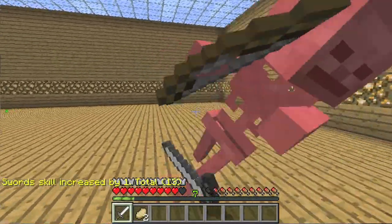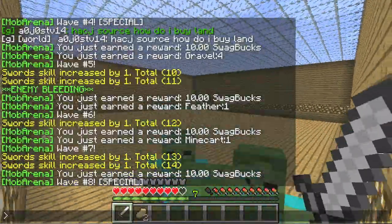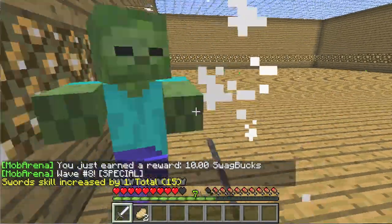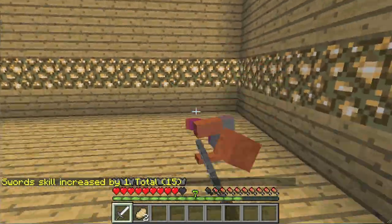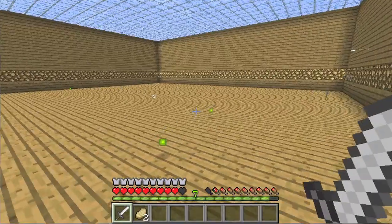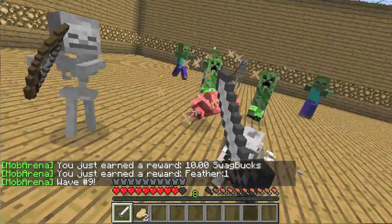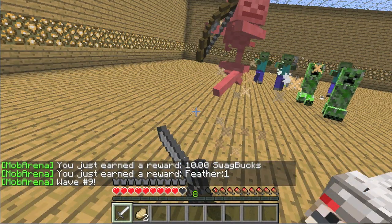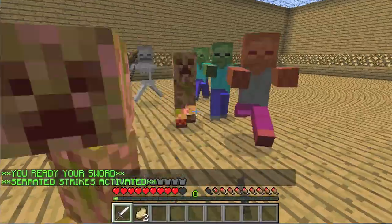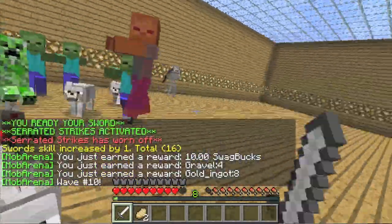If you pull up the command tab you can see the different types of skill levels you can get. See it says 'sword skill increased by one' - you get skills in different tasks: swords, axes, and they all do different things. The sword skill can allow you to parry, which means if someone hits you every once in a while they won't do any damage because you parry their weapon - basically blocking their weapon with yours. The axe skill hits extremely powerfully. You also get power-ups that last longer and have a shorter cooldown depending on your level. Right-click to ready your sword - serrated strikes activated - but see how it wears off quickly because I'm a very small level. I think you can get up to about level 400.